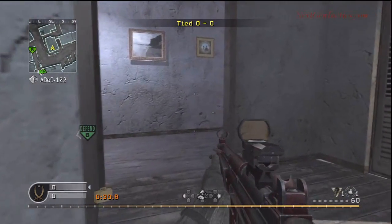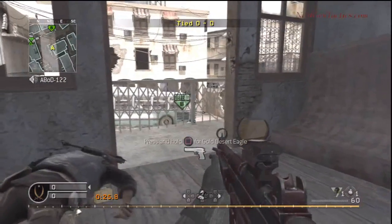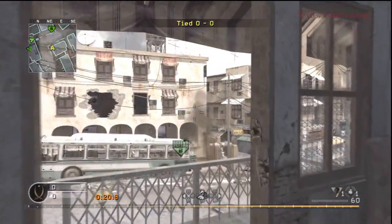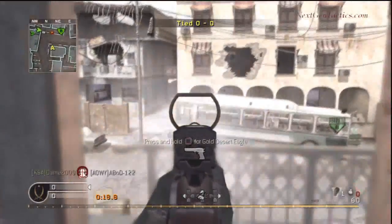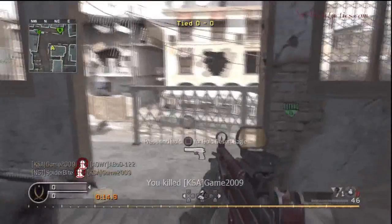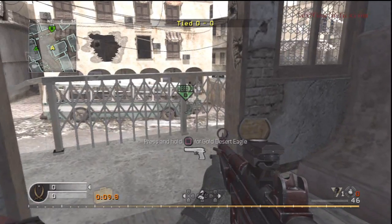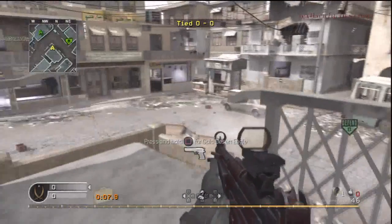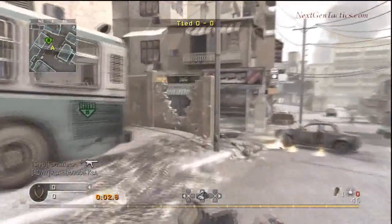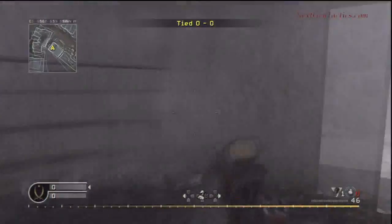Sounds like a claymore went off. We're just going back here to make sure we don't get flanked, just looking for any movement. There's an enemy there, so we toss our grenade. He wasn't actually trying to defuse — he moved up towards the front of the bus and we caught him. They don't have really any time left here, so we run over to make sure there isn't anybody defusing. And that's it.